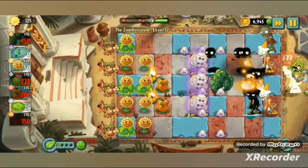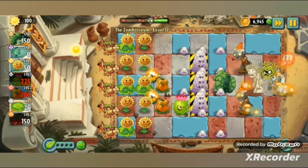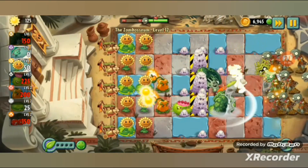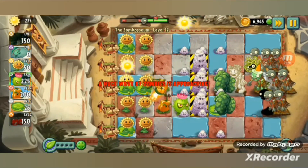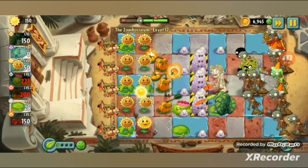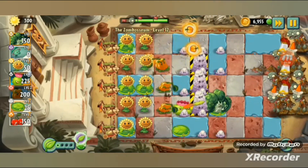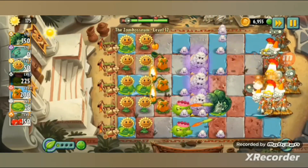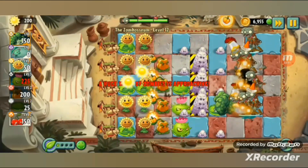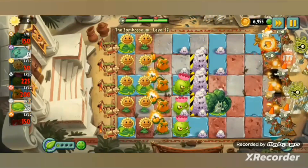Fire Bomb, then get more sun - get Homing Thistle. Oh yeah, I can dig up the guard rooms, the replicated ones. Then I can replant. And with the guard room replica, it's gonna double plant food. Here's the final wave - I might actually win here. I'm gonna pause now.